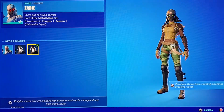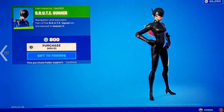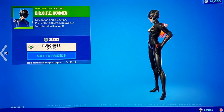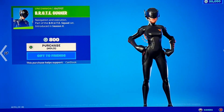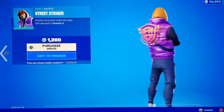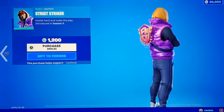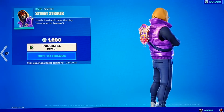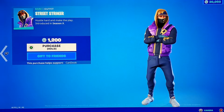Down below we got Brute Gunner — really sweaty skin, all black, which actually looks really nice on her. Very clean look. We got Street Striker — not much to say about this one, he's wearing purple and it just doesn't look good. The hoodie is okay but overall it doesn't look good.